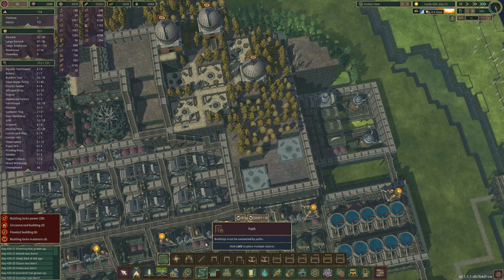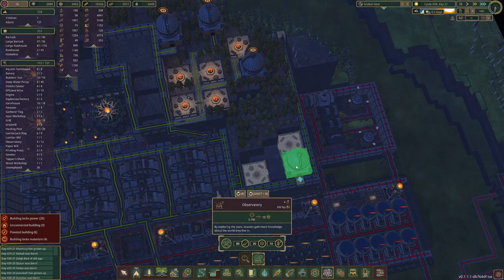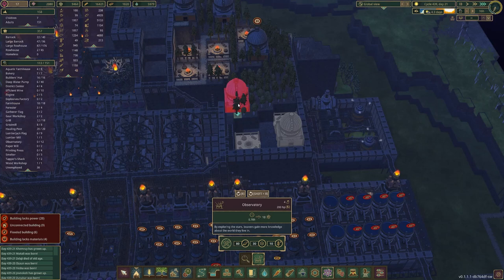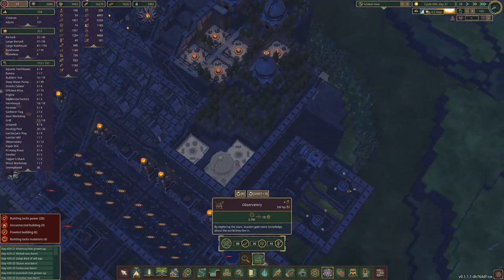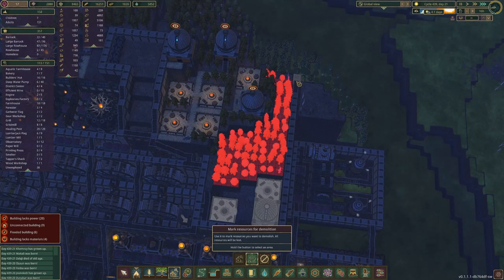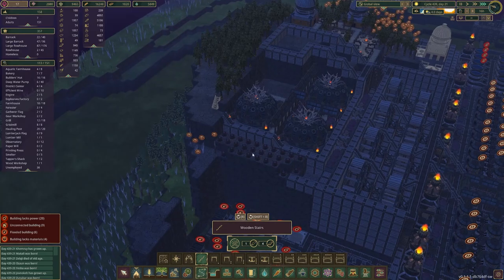I'm placing observatories sporadically around because I think it makes it look more natural. I want to get one more in here somewhere, and some more campfires, then get some trees in any way shape or form. Let's start deleting the trees here — I also need to delete trees over here because I want to see what the landscape looks like. We've got a lot to do so we need to see what we're playing with.